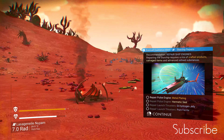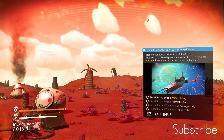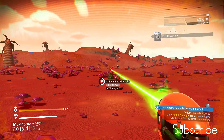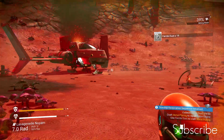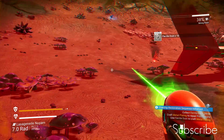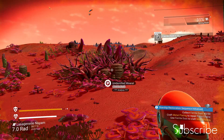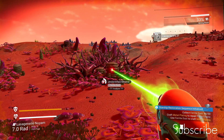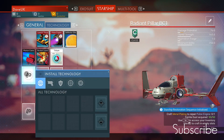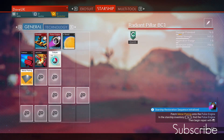We need to find metal plating, which is quite easily made. We need some more ferrite dust. There's ferrite dust everywhere around here - all sorts of shapes and sizes. Let's grab it and craft some metal plating. Now we can insert that into the ship's pulse engine. We just need the hermetic seal, which I don't know how to make yet.